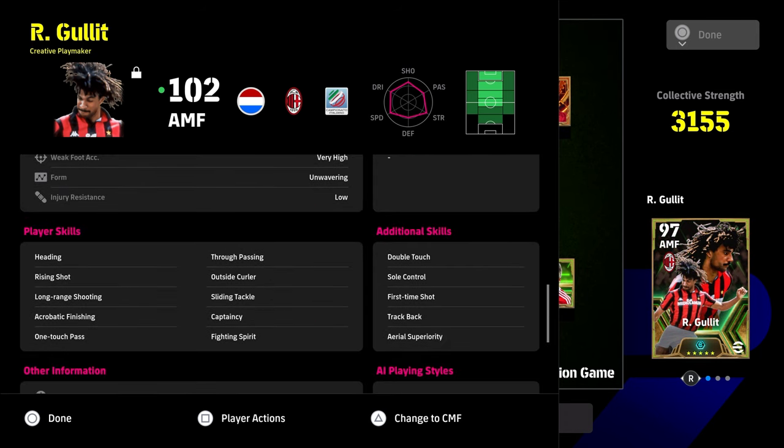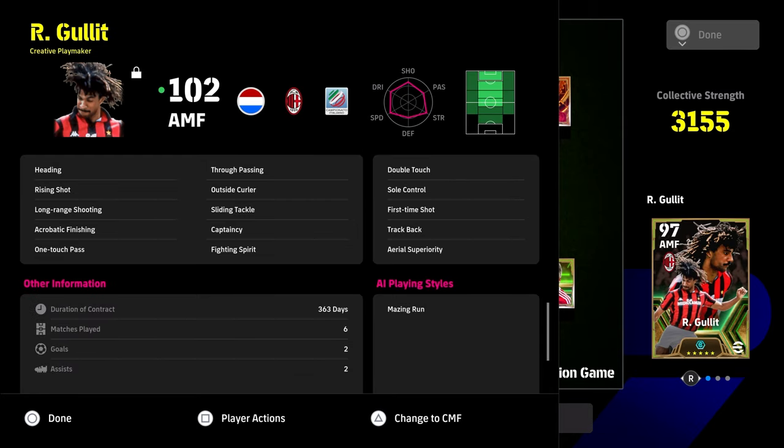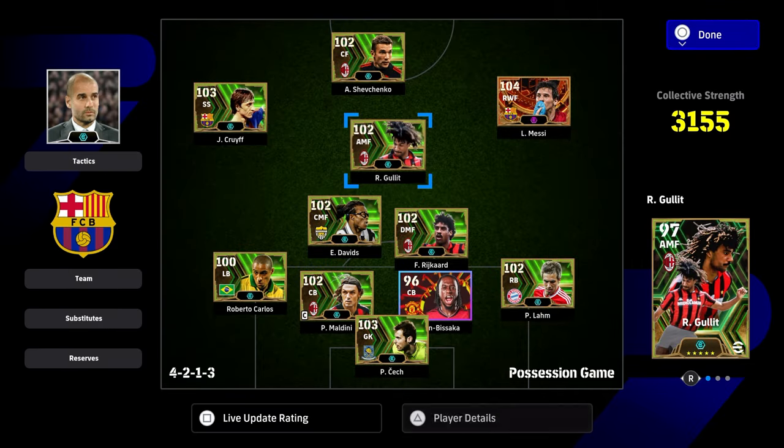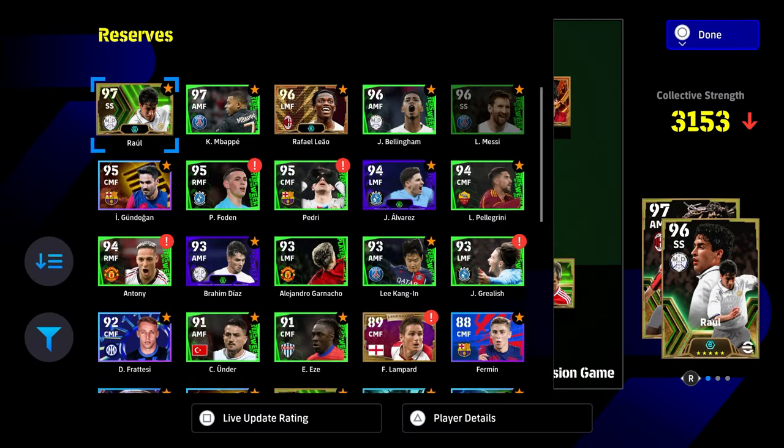These are the additional skills we've given him: double touch, soul control, first time shot, track back, and area superiority. If you want a little bit more nimbleness, he does have one touch pass and true passing — you could also give him flip flap instead of track back or area superiority. Or if you want to go to a center midfielder build, because he's got amazing run as his play style, you could give him interception and blocker player skills instead of double touch and soul control, turning him into a demon in midfield.